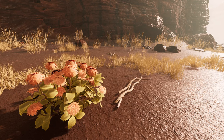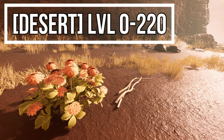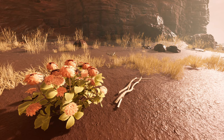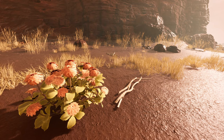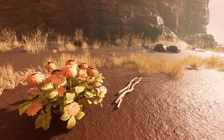For our next ingredient, we'll be getting dahlias from the desert. You can tell them out as these small orange flowers. They're pretty common in deserts of all realm score, and you can kind of kill two birds with one stone by searching for dahlias while we look for the next ingredient.